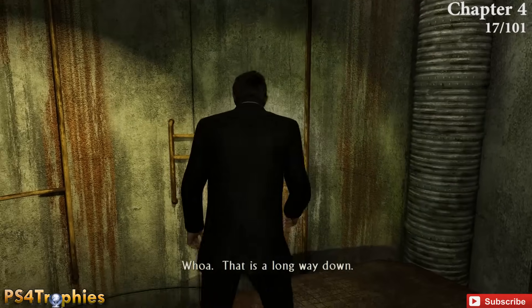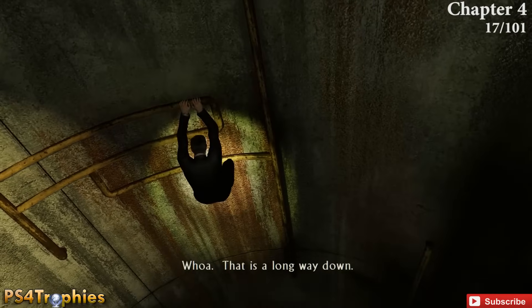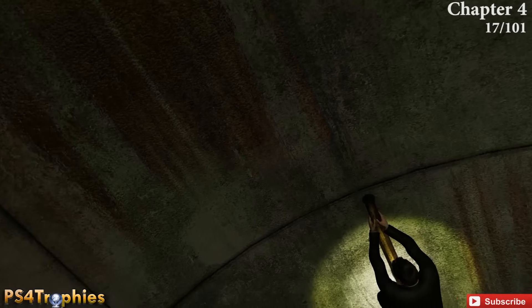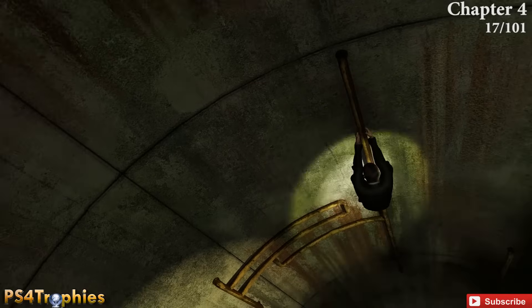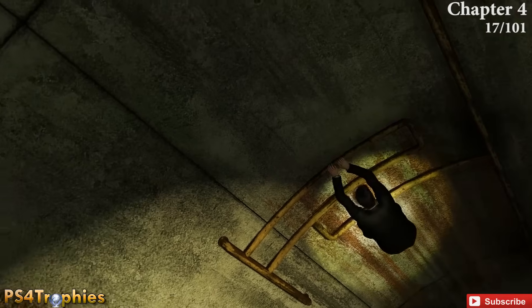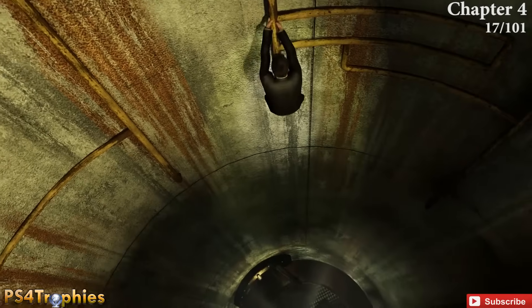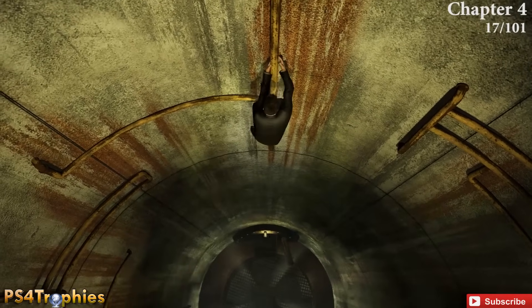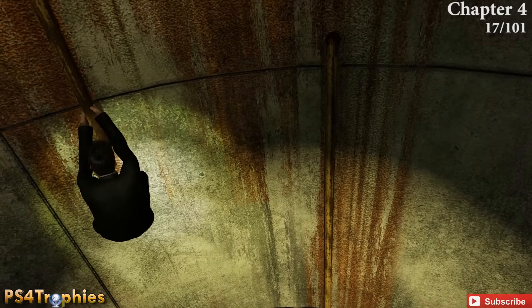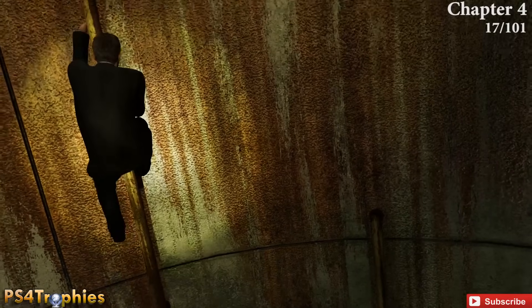Later on you'll enter a silo-like structure. Don't take the first pipe — go up the second pipe, which leads to the strange relic. The strange relic has its own trophy for finding it. Climb the second pipe, jump over one more time, and the strange relic will be to your right.